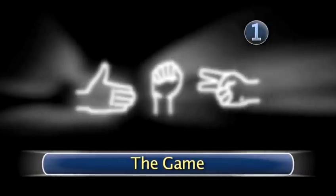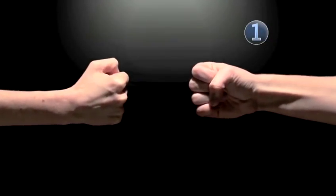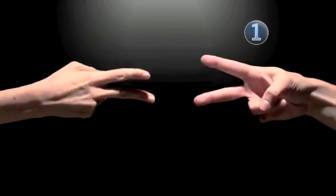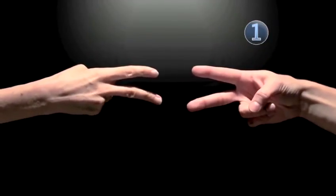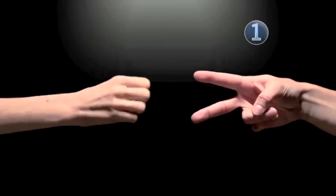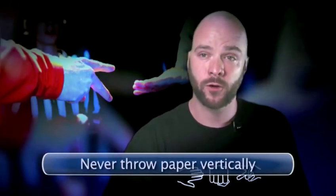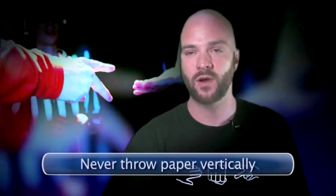Step 1: The game. You know the game — two players, three possible throws. Rock, closed fist. Paper, hand flat. Or scissors, top two index fingers extended. Rock beats scissors. Scissors beats paper. And paper beats rock. The one thing that most people seem to be very much against is vertical paper, also known as the handshake. That's seen as exceptionally bad form, because from a referee's or crowd's perspective, it's hard to tell whether it's a vertical paper or a scissors.